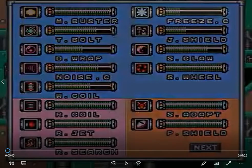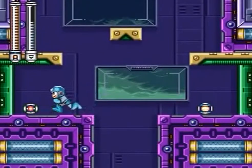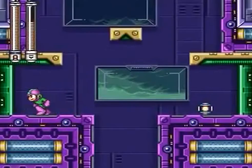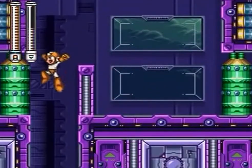Hey guys, welcome back to the finale of my Let's Play of Mega Man 7. In the last episode we finally made it back to Dr. Wily, and off-screen I got some weapon upgrades and all kinds of stuff. I found out Dr. Wily is pretty weak to Freeze Cracker and Wild Coil, so it probably wouldn't be a bad idea to use those.